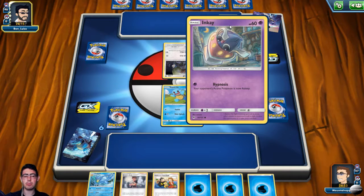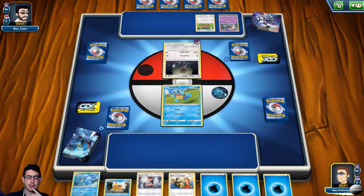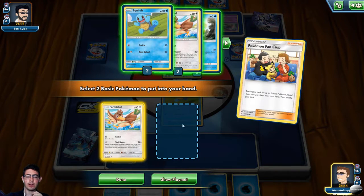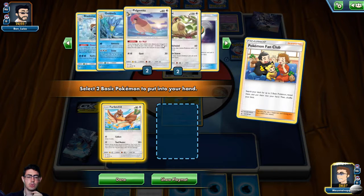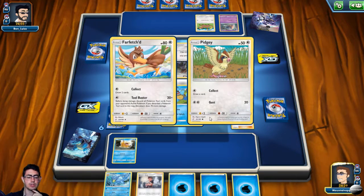If I remember this deck correctly, this Inkei is not even used as an active Pokemon — it's just used when it evolves as a Pokemon power for siphoning energy out of your deck. Not a big fan of that Pokemon picture. There's a Psyduck, which gives a bit of hope to get Golduck online quicker. Let's get the Pokemon Fan Club going. I definitely want to get a Farfetch'd on my bench. I'd rather get a Pidgey — there must be a Pidgey in the prize cards, which is not really what I want.